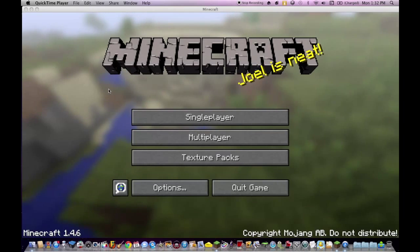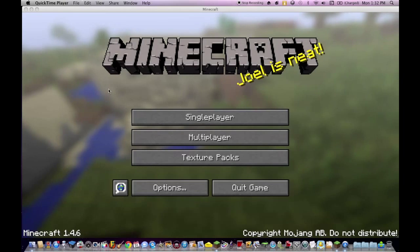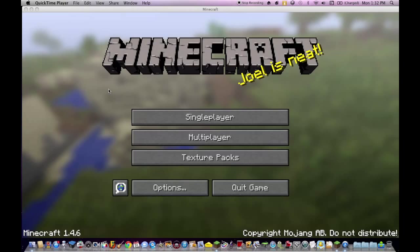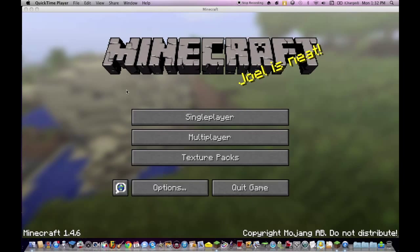Hey guys, today I'm gonna be showing you a Minecraft video. It's how to take a downloaded survival map and change it into creative. I know a lot of times you want it creative because you want to fly around and explore and stuff.